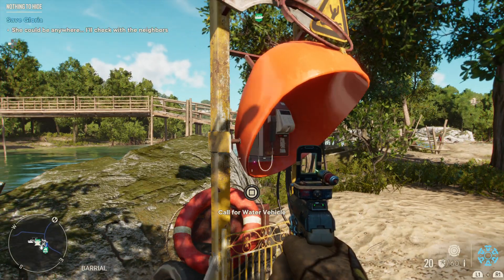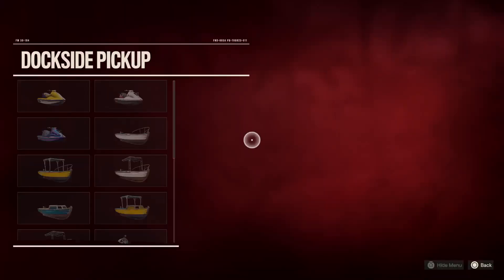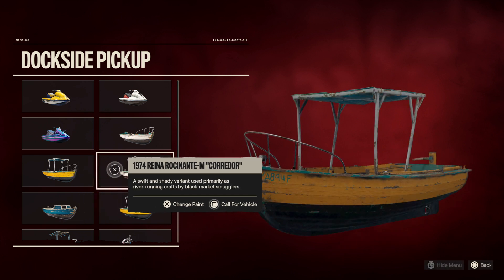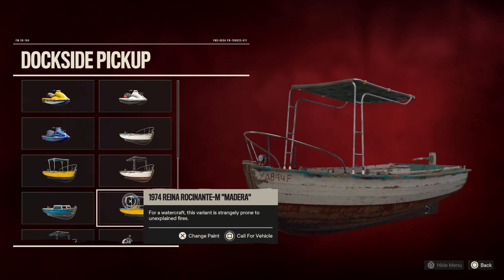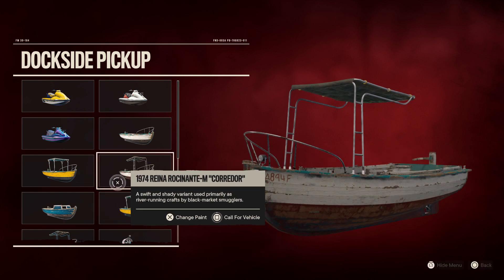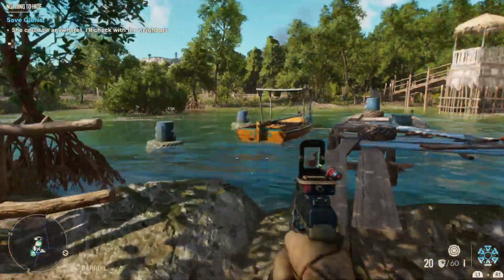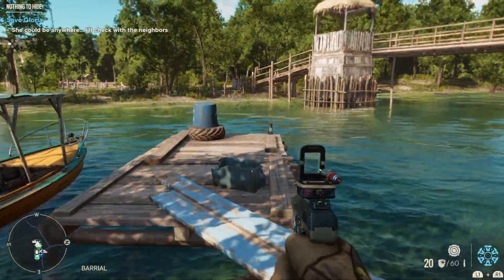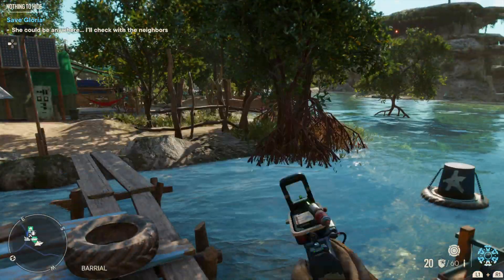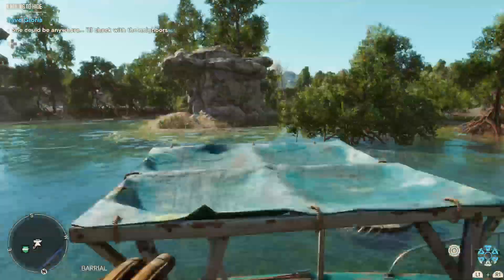I discovered a new glitch today in Far Cry 6 involving a very specific boat and the EMP backpack. If you spawn any of these Reyna Rocinante boats with the canopy on top, we're over here at Hideout Timba — just any hideout that will give me an EMP backpack straight away and recharge it upon entering camp.